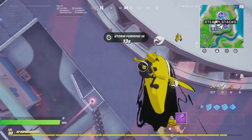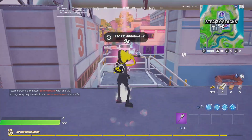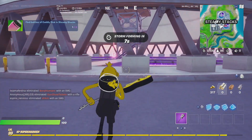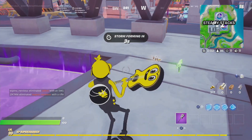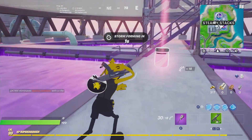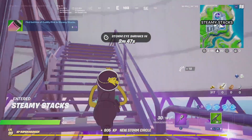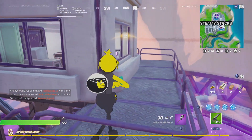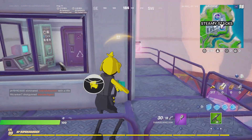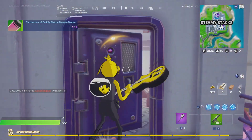The first one is going to be right on the stairs. The next one will be in here — we've got to get the gun. And then the third one, we have to go up the stairs, and then you have to go here. It should be right here around the corner. Collect it and use it.